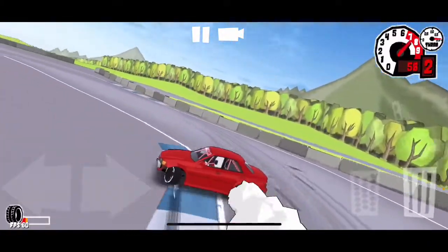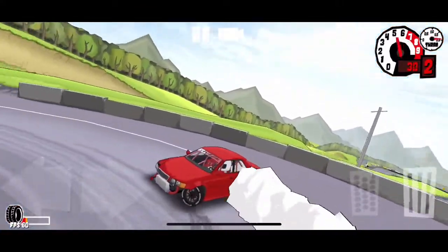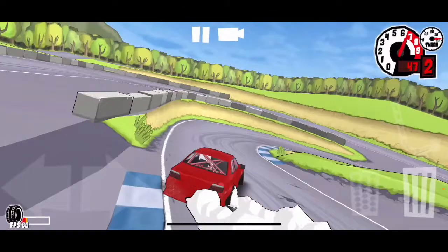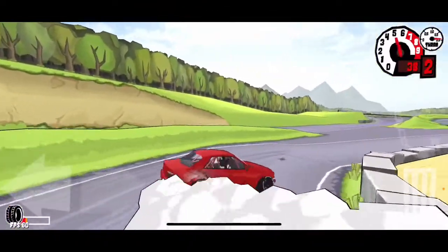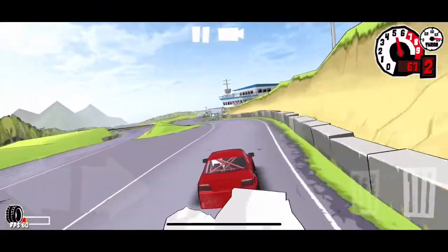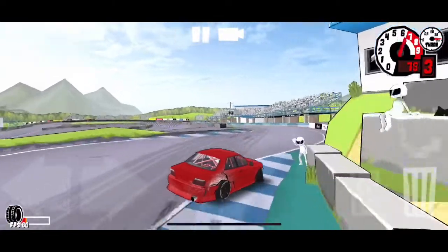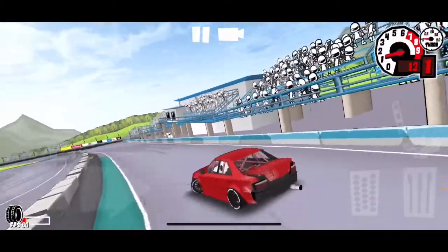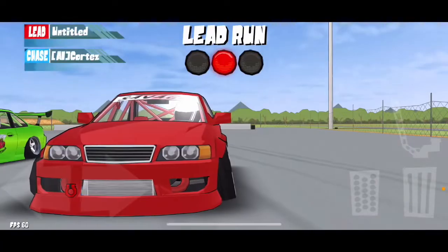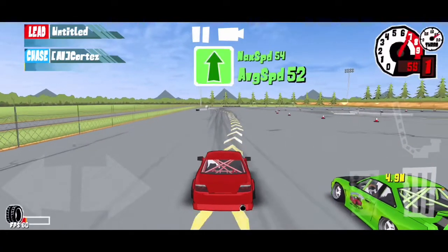I'm going to do one more — go to the jump and then we'll switch over to battles. Holy crap, you can really send this car. One more jump, wall tap, 360 over the jump — okay, let's go to the battles.